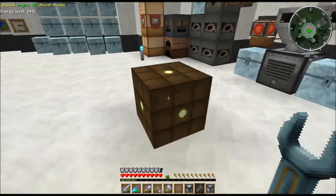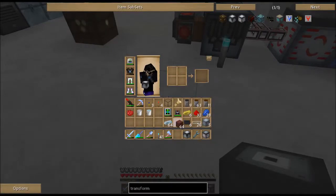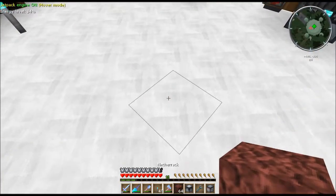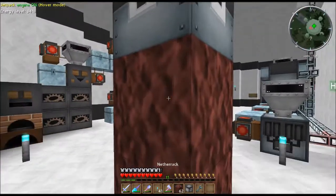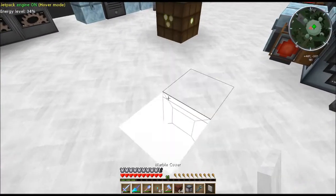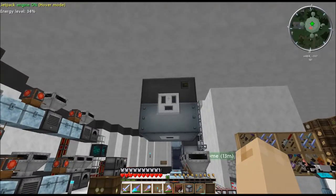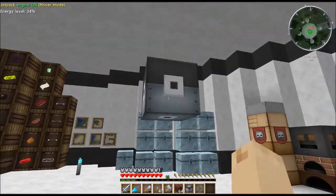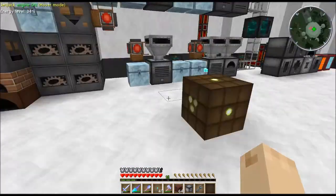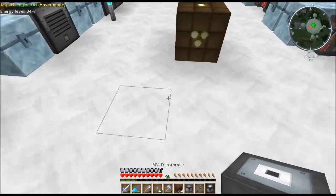That's the LV transformer - it turns 128 into 32. My MV transformer is the next one. It has a little different look - plugs instead of dots, but they mean the same thing. A single plug means output, triple plug means input - higher power in, lower power out. It works exactly the same way. Use your wrench to switch sides and to pick it back up.